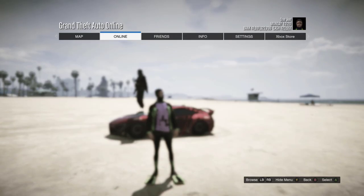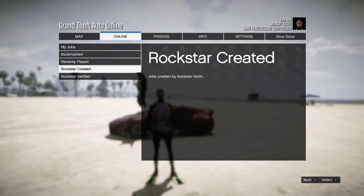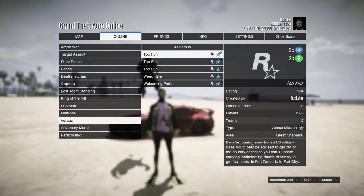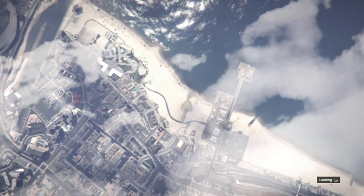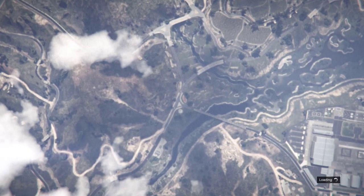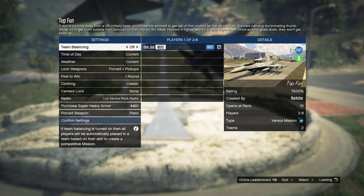You need to go to pause menu, online, jobs, play jobs, Rockstar created, go to versus, and go to Top One. You need to start that up and then invite your friends.